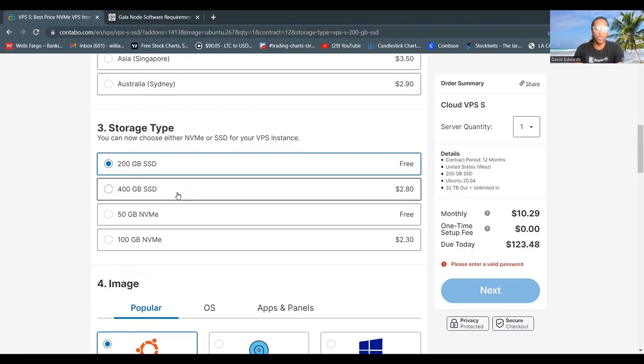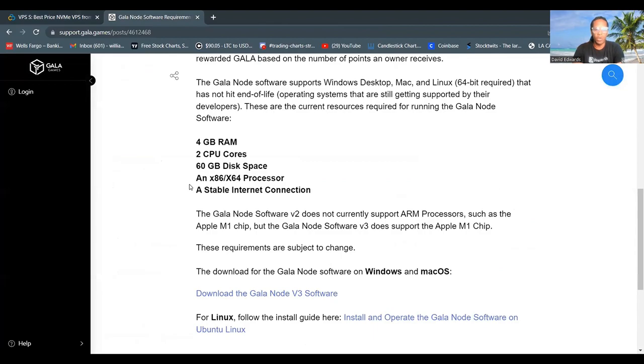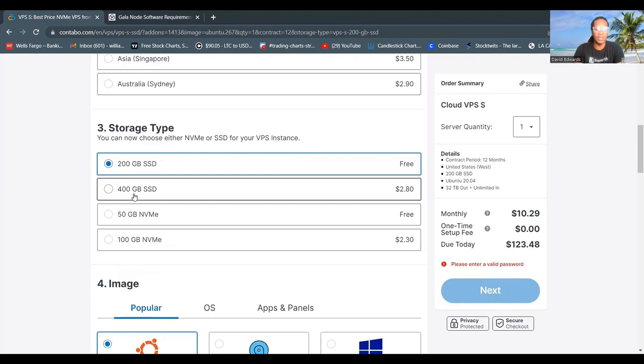Here's where you choose your storage type. Do not choose NVMe — it will not work for the Gala node. The Gala node requires disk space or SSD, so you'll need to choose the 200GB SSD option. Going back to the Gala node software requirements, we can see it only requires 60GB, so this is enough disk space for your Gala node to run.